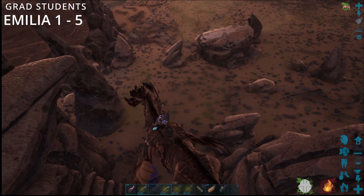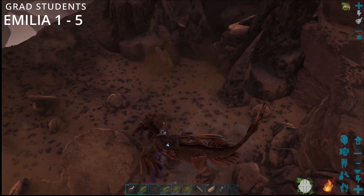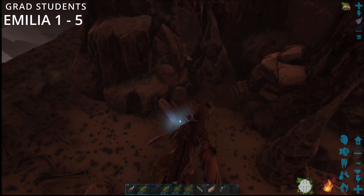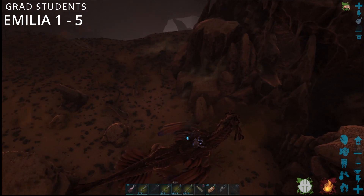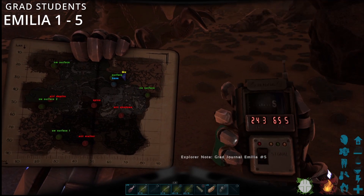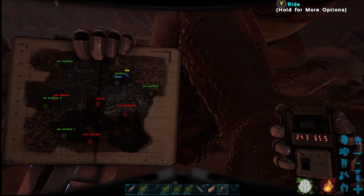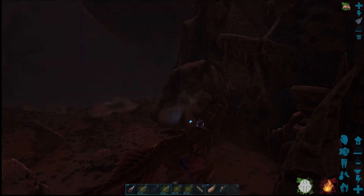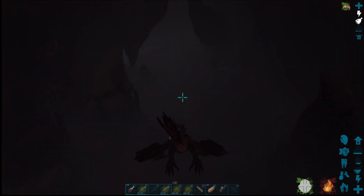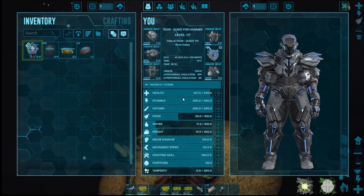This is your Emilia number five, right by the entrance there. That's at 24.3 by 65.5 — literally by the surface entrance. So that's Emilia number five.